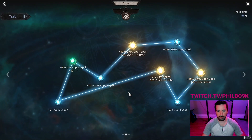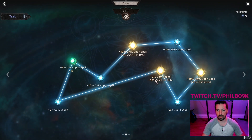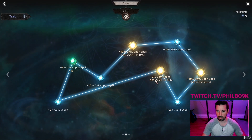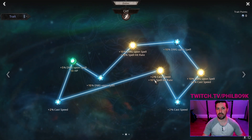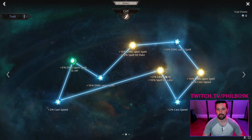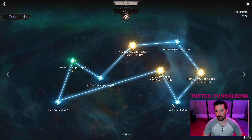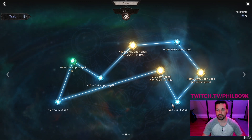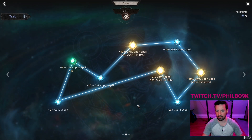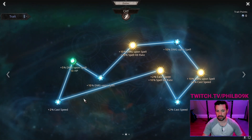Let's go through the first tree. I do like cast speed — cast speed helps us get shock up more quickly and adds a lot of damage. Just being able to cast more quickly, you get more hits in. But at the same time it drains mana more quickly. So if you're having big mana issues, you might not want to put all these points into cast speed. I find that cast speed adds a little more damage than just the straight damage nodes on the Zodiac tree.